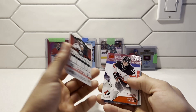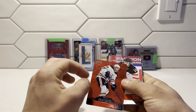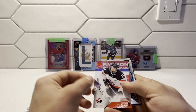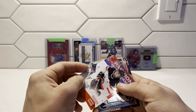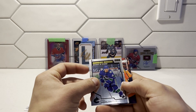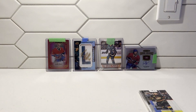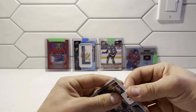We have a Leon Draisaitl — I didn't know he had a die-cut like that. And then a Courtney Burchard — that one's numbered too, number 52 of 199. A Marquee Rookie of Nils Hogland, and a base for Zach Cassian. You know, that wasn't too bad — that was a nice little mystery pack when you don't expect anything.